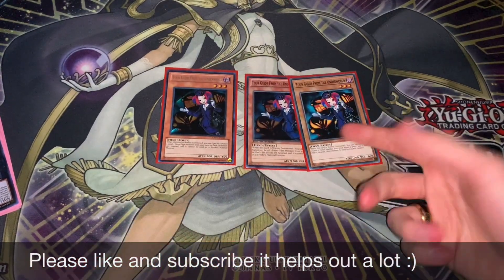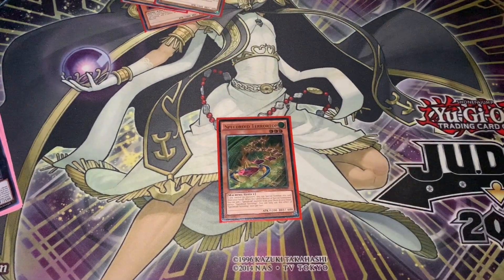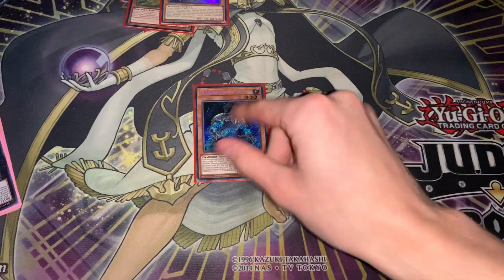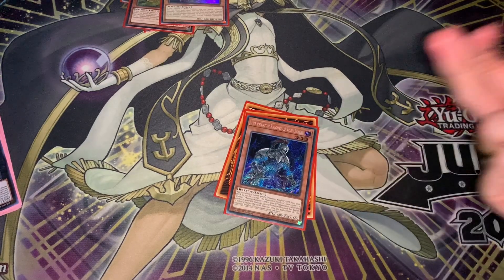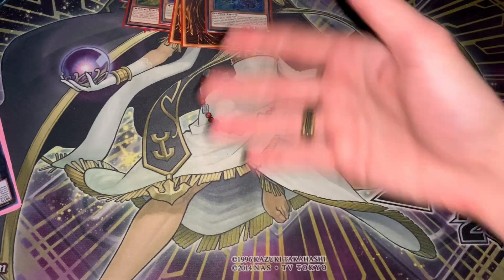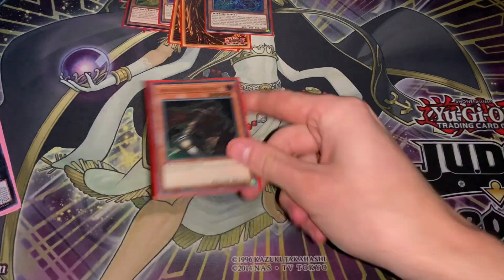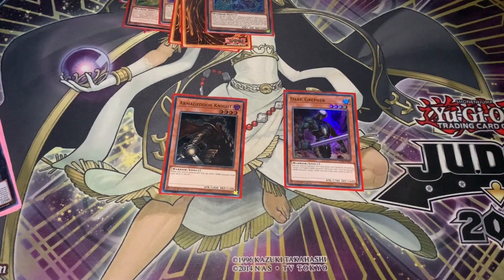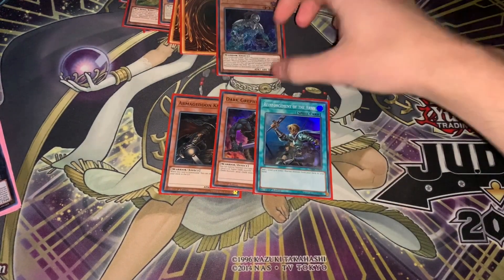We've got 3 Tor Guide, one of the best normal summons. Then we've got Terra Top, probably the best starter because it doesn't hit your normal summon, but it still gets you into your plays. Then we've got 3 Torn Scales. I don't have all 3 yet, but this card is stupid — it does stupid combos as you've seen in the previous video. Then we've got Armor Knight and Grethra, just to have extra normal summons and extra starters to facilitate our plays. Then the Realtor to search for one of these two: Scales or an Extender.